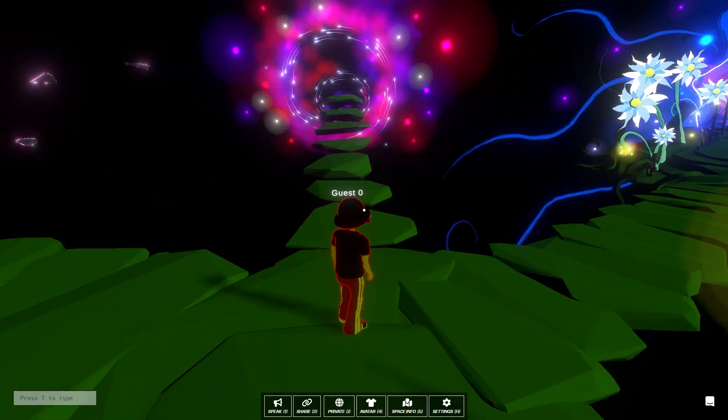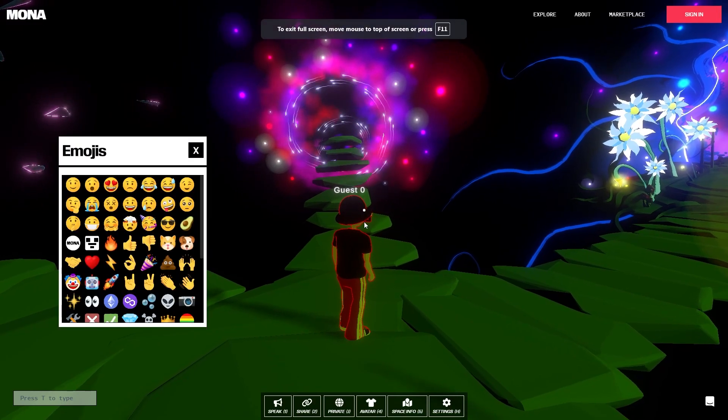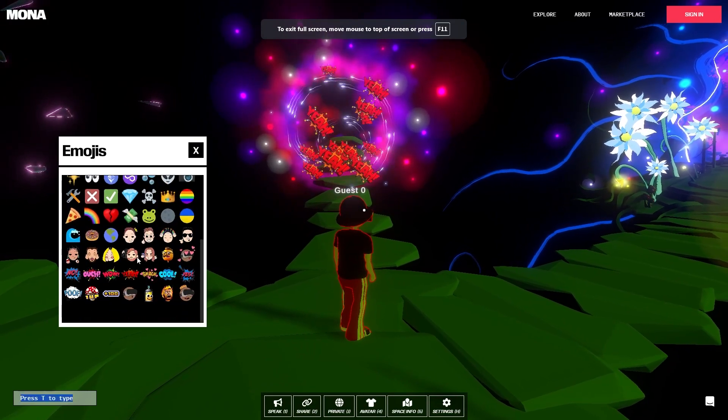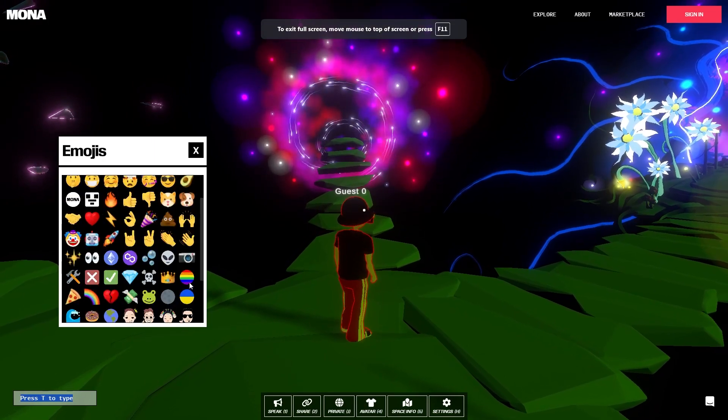If you want to play around with some emojis while engaging with somebody, you can press Z to pull up the emojis. You can see those coming off the top of my character right there.